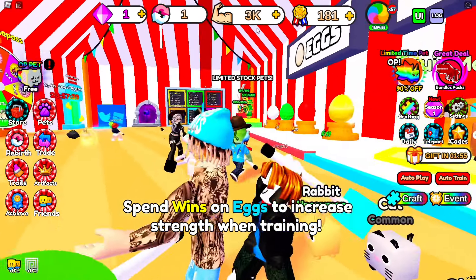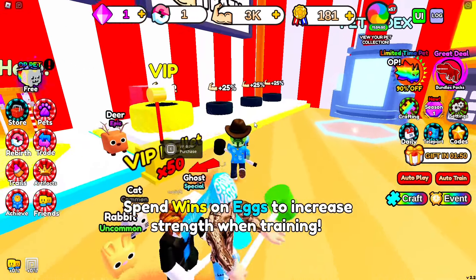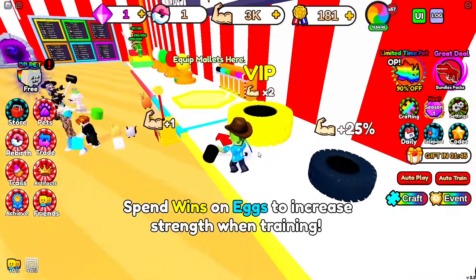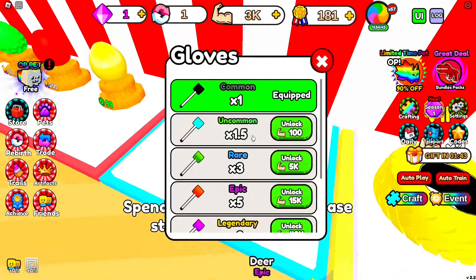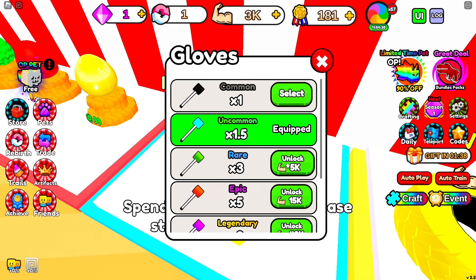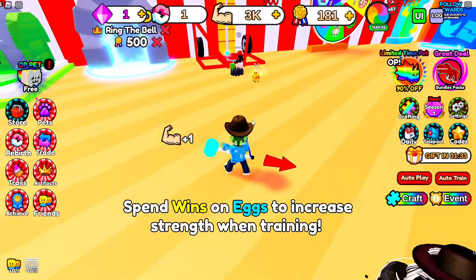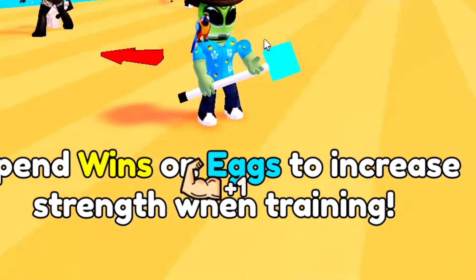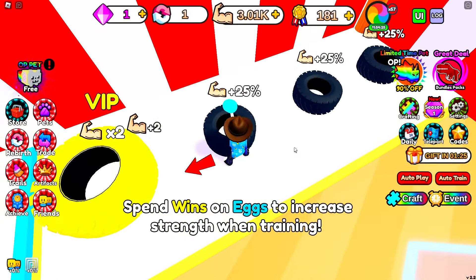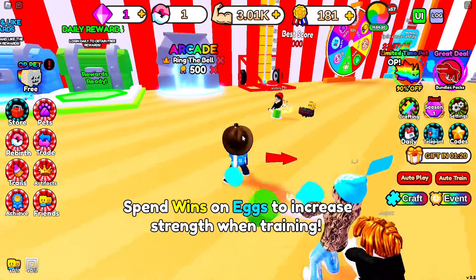Just like that we got to three thousand strength. What can we do now? Training gives one strength only, so we gotta increase our mallet. Oh — 100 strength to upgrade, and the next mallet costs 5000 strength, so we need about 2000 more. The first mallet wasn't capable of getting upgrades — it was just dumb. Now with the new one we get two strength per click.